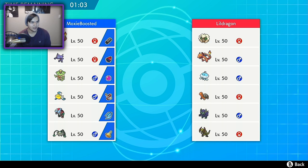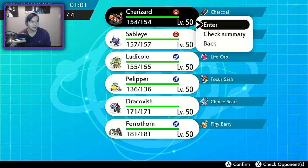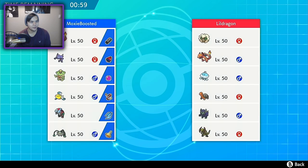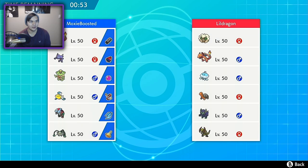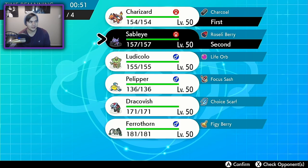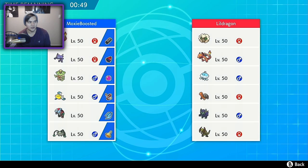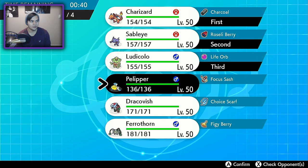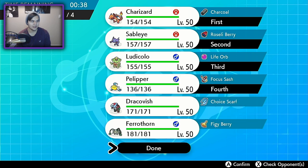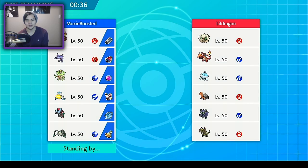My Charizard doesn't look half bad. We can do Charizard and... probably not Dracovish — Dracovish seems like a pretty bad play. We'll do Charizard and Sableye. I can get a Fake Out off on the Whimsicott, preventing a Tailwind possibly. Dracovish is going to be nice for the endgame. However, I have to be very careful about that Jellicent. I definitely don't want to bring Fairthorn.